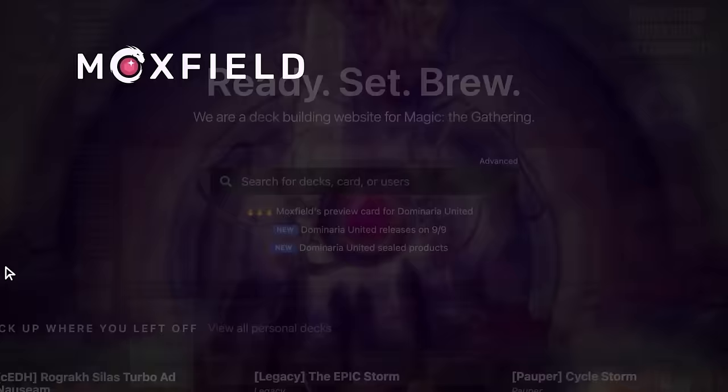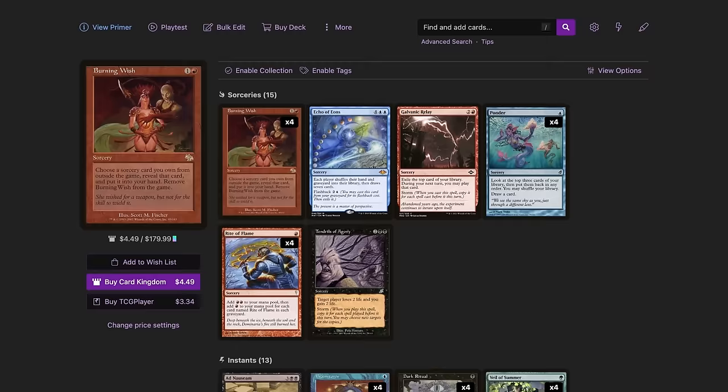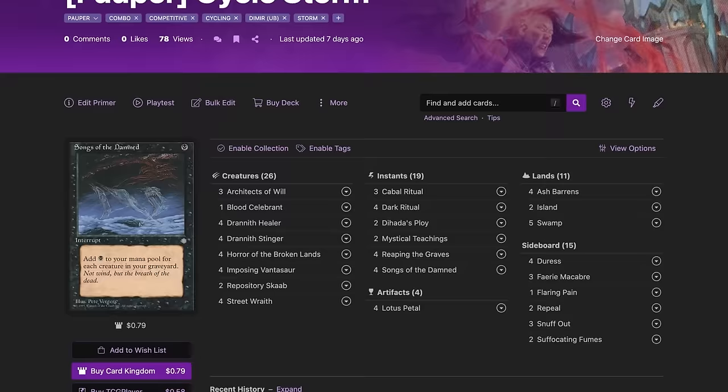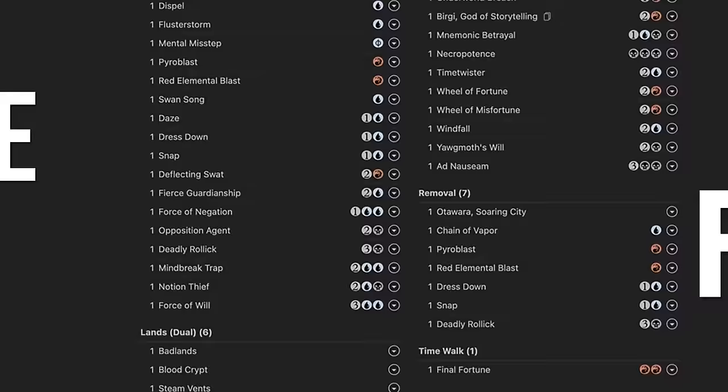Moxfield.com is the easiest way to build a Magic deck online. They support over 30 formats including Legacy and many other Eternal formats. There are so many options to view decks the way you want — from text view to individual cards, mana value, and even card price. There's also light mode and dark mode. My personal favorite feature is card tags, so you can sort cards by function. Moxfield supports collection tracking, Scryfall search, deckless feedback, and so much more. Follow me on Moxfield.com to stay updated on all of my decks.